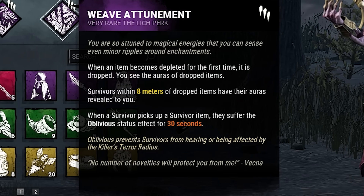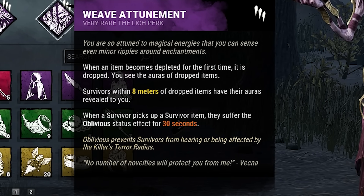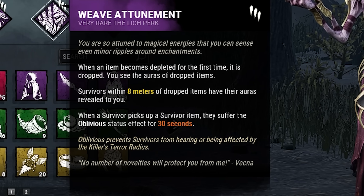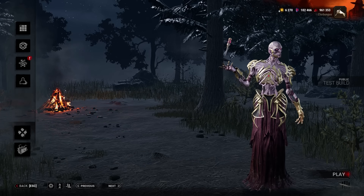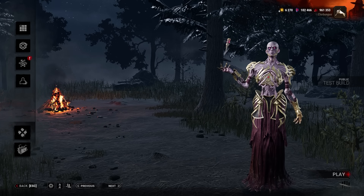And finally we have Attunement. When a survivor fully uses their item, they drop it. When a survivor is within 8 meters of a dropped item, they have their aura revealed. And when a survivor picks up an item, they will be oblivious for 30 seconds. So these perks are honestly terrible, but it comes down to just the power and the unique gameplay mechanics with this killer that I'm looking forward to.